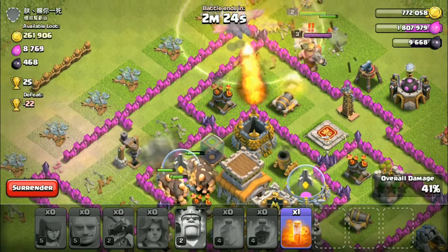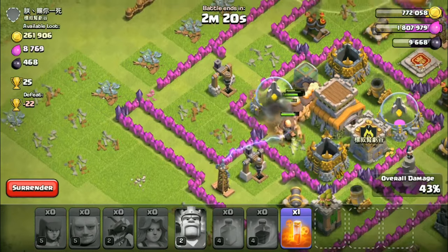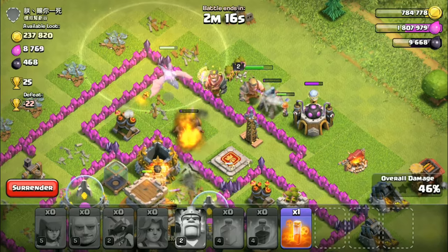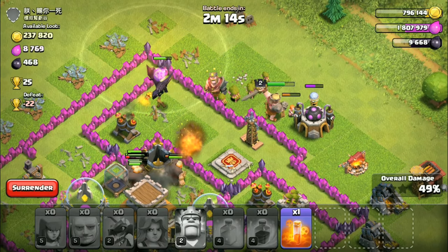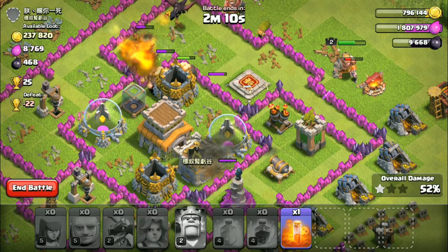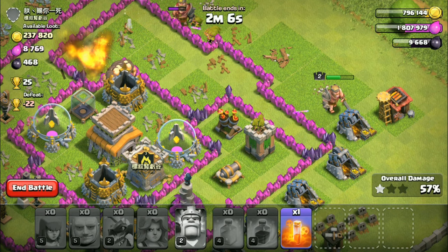I need a healing spell quickly. You guys gotta go destroy the air defenses. Damn it. Oh no, I've only got one dragon left. Come on — air defenses, air defenses. There we go. Air defenses. Giants. Okay, I've already got one star. I didn't even need to use my poison spell.